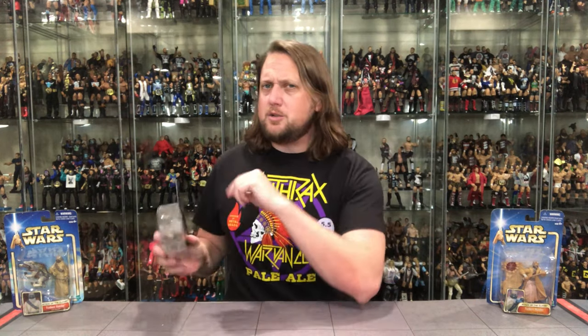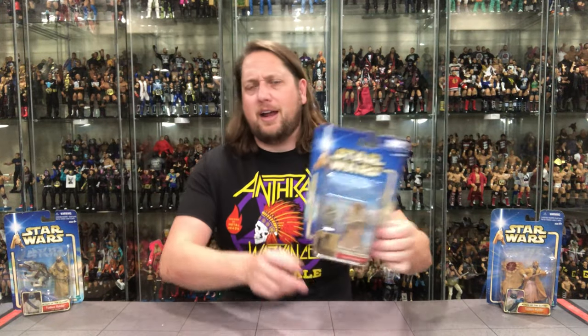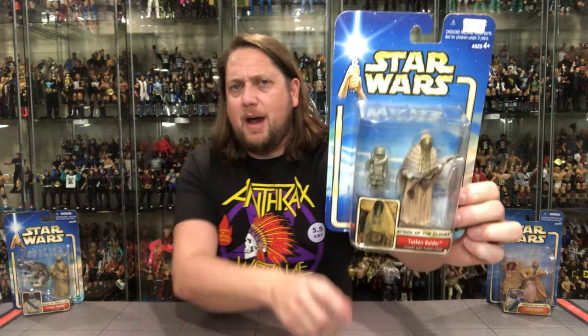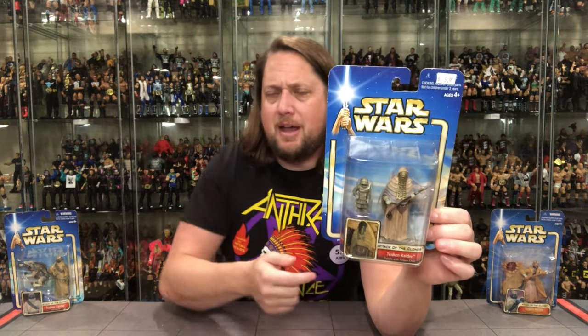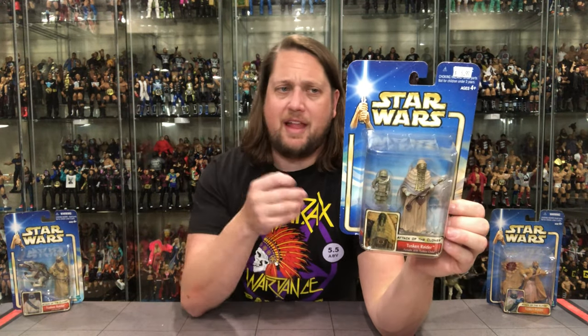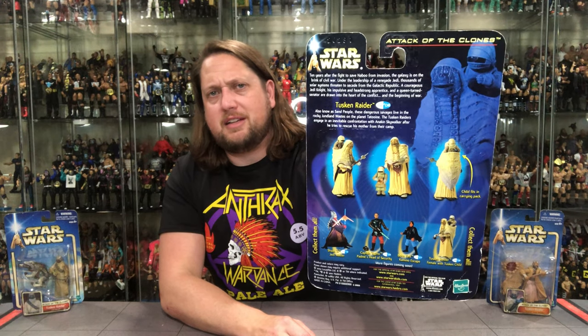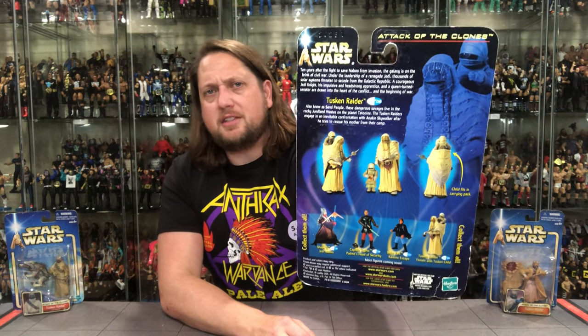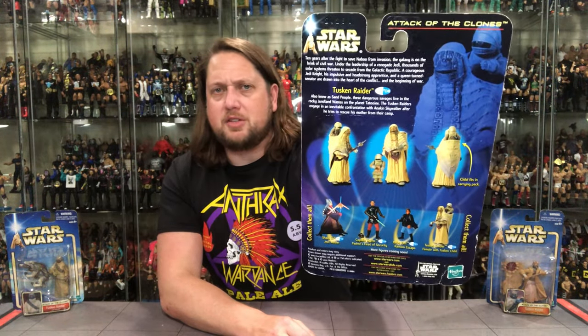Let's start with this one — it's the Tusken Raider female with the Tusken child. All kinds of excitement with this one. We know the packaging by now, got a little glamour shot — that's the child and that's the female. We've never had these in the line before as far as I know, so it's really cool. You gotta flesh out your Tusken Raider army and you need the women and children in there. On the back we've got a generic blurb at the top, then one specific to these characters. It says Attack of the Clones up top, which is interesting — I was thinking New Hope, but I don't remember seeing the women and children in A New Hope.